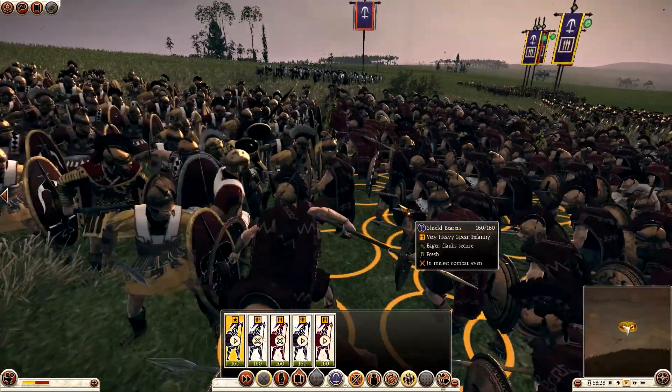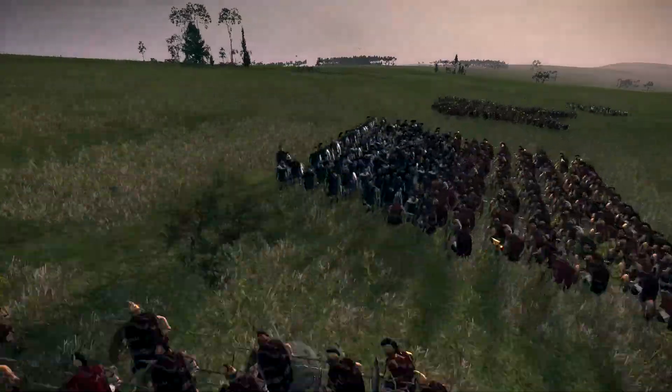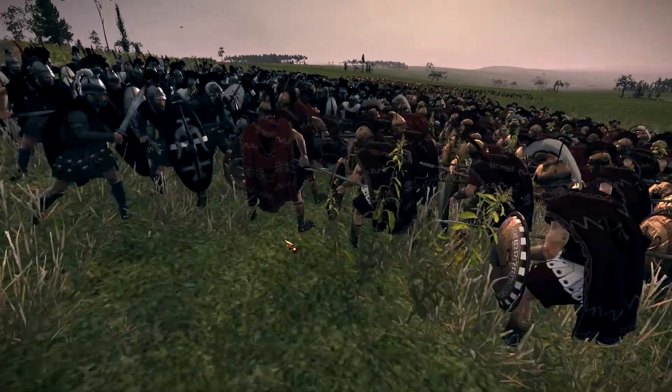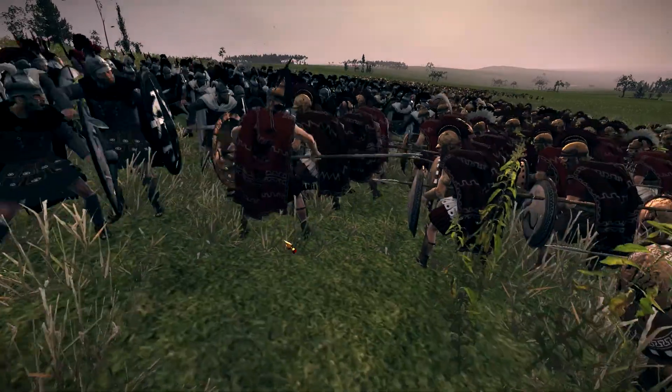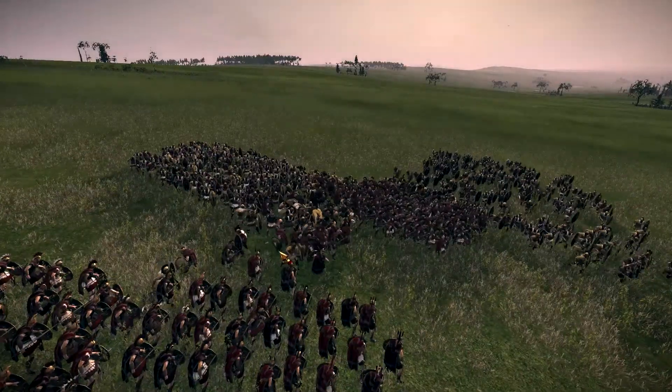As you can see, they are pretty much keeping their formation. There are five shield bearers against one silver shield swordsman, shown here, and four thorax swordsmen. As you can see, they're not breaking.